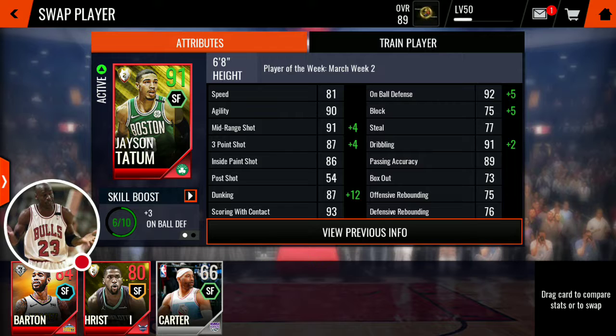Stats are 81 speed, 90 agility, 91 mid-range, 87 three-pointer, 86 inside paint shot, 54 post shot, 87 dunking, 93 squirm with contact, 92 on-ball defense, 75 plop, 77 steal, 91 dribbling, 89 passing accuracy, 73 box out, 75 offensive rebounding, and 76 defensive rebounding.